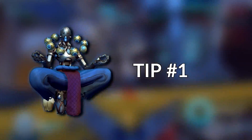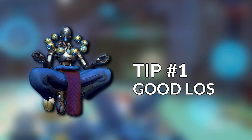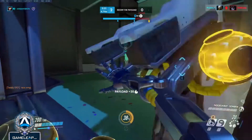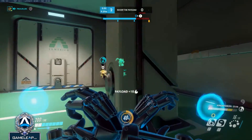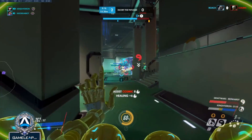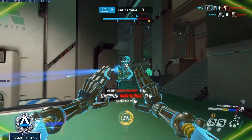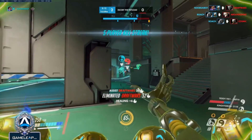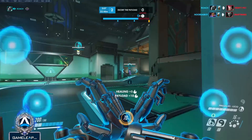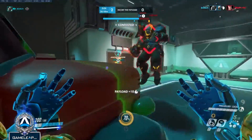Tip number 1: LOS, or line of sight, is something you always need to keep in mind. Zenyatta's orbs have no falloff damage and really wreak havoc on an enemy team from any distance. An important step you can do to help improve your weapon accuracy is to position yourself in places where you can hit your enemies in a straight line, including narrow spaces where people will naturally tunnel to.